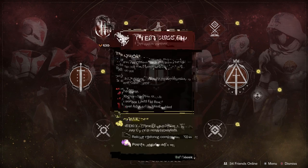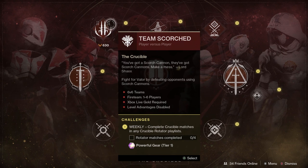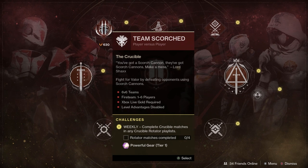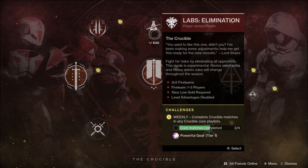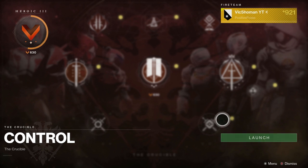Guys that remember from like a year ago, they had Scorched Rumble — it was like a free-for-all but with Scorched mechanics, which was really fun. I really enjoyed it, but this whole team mechanic is new to this. I haven't tried it out yet but I can't wait to try it out. Looks like a lot of fun. I'd highly recommend hopping in there. And you'd realize it's an actual game mode and it's not in Labs — I think the previous one was in Labs.